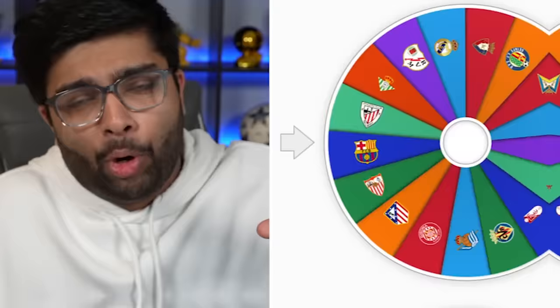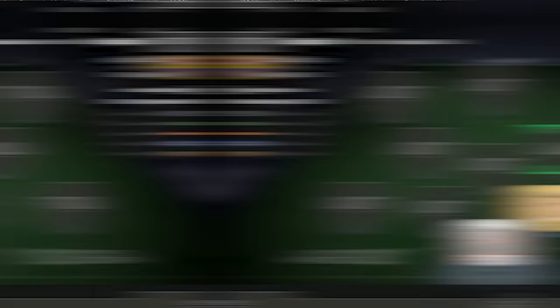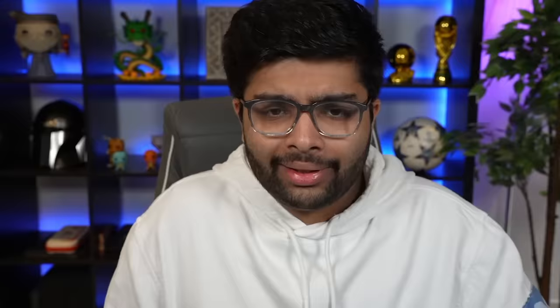Hopefully the midfield can be a bit better. We're now picking our centre-mid. Maybe we can see some of the bigger clubs here on the wheel. It's Villarreal. I remember doing an SBC of a certain Francis Coquelin — this is perfect. Finally, we've got someone decent in the team. Look at that card — this is his Europa League version, 77 pace. I did this SBC and I'm glad now because we can use him in this team. And we'll need him because look at that defence.